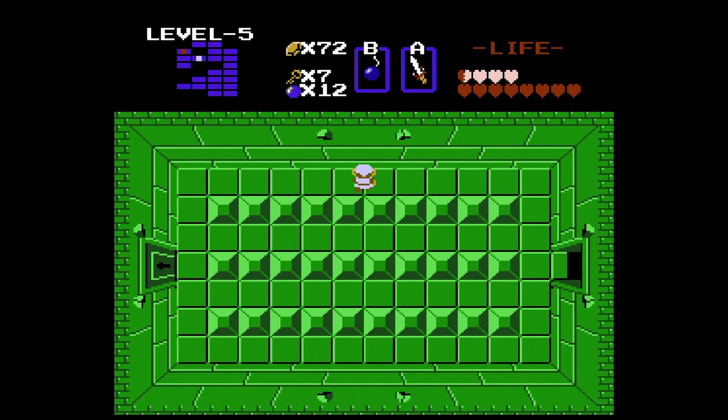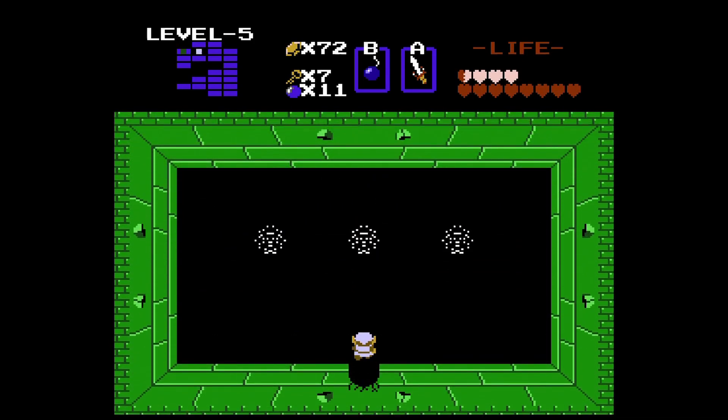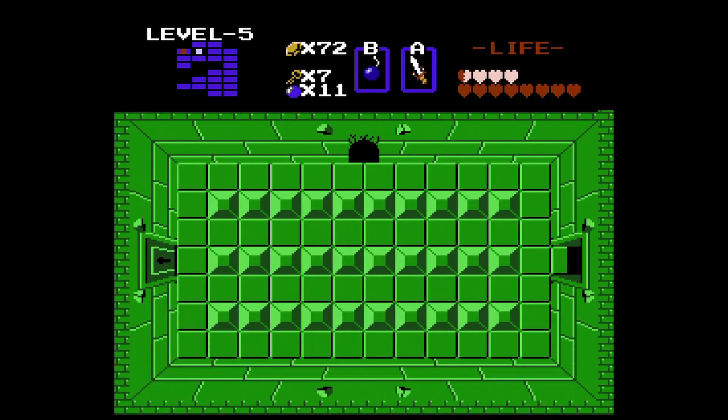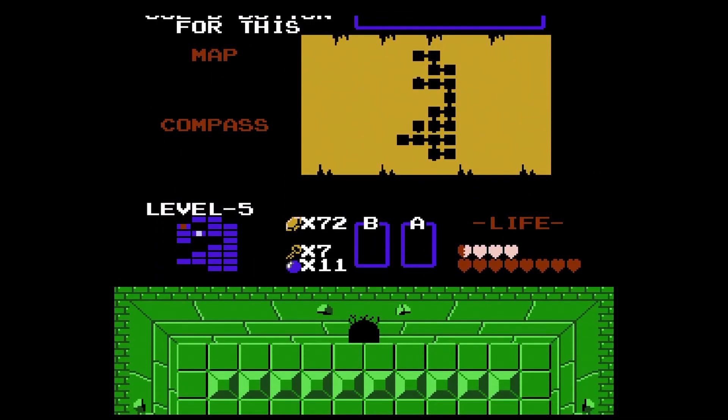We've got a bombable area right here which brings us into the eye of the lizard. A secret power is said to be in the arrow — I don't know if that's referring to Goma or if it's referring to the Pols Voice.